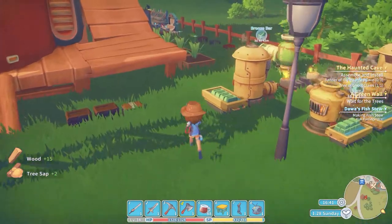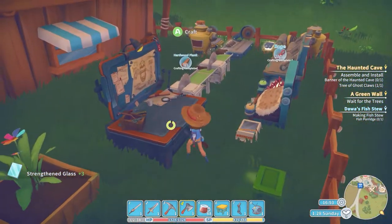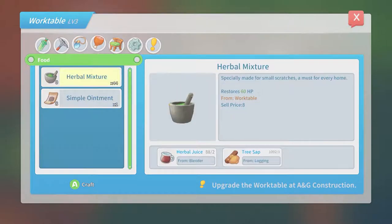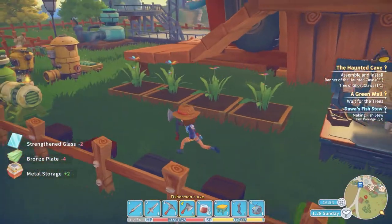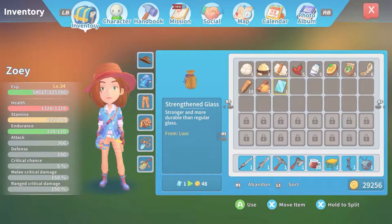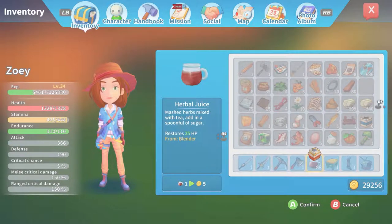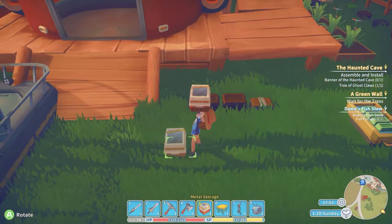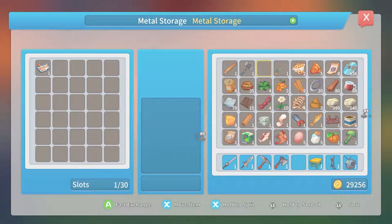Let's go and take a look at building that other thing now. Build a couple more of these — the extra good chests. Metal storage. Beautiful. Let's go put these over here. Can I put one there? Yes I can. Can I put one there? Yes I can. Okay, metal storage — you're gonna take on a bunch of these weird things. You're gonna be filled with relics and all kinds of pieces of things. Not fish.